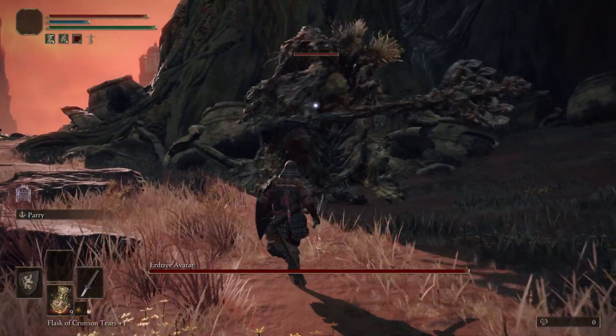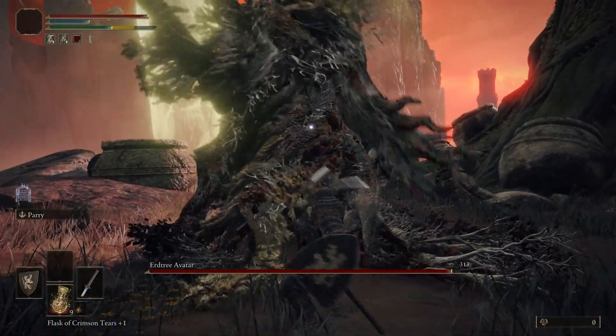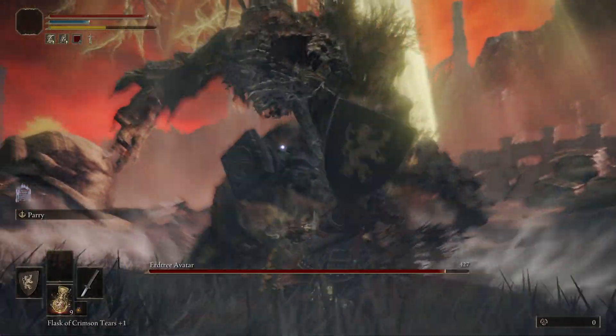For those of you guys that play Dark Souls, you know what I'm talking about. Overhead — you can dodge it by rolling into it. You get 1, 2, 3, 4 hits in the Stomp.